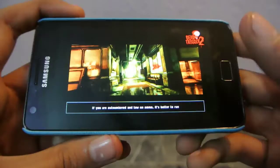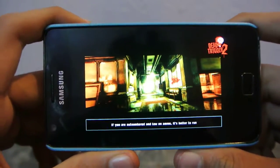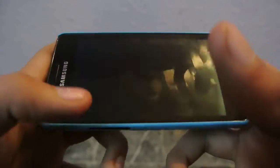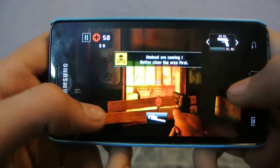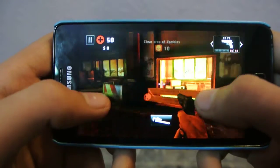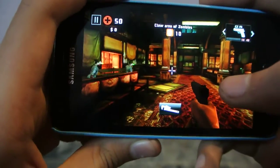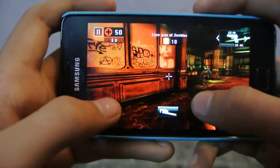The graphics of Dead Trigger 2 is running at low, I think. It is on auto, let's see. We are definitely getting a frame rate of about 15. Now it's kind of stable.